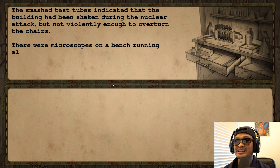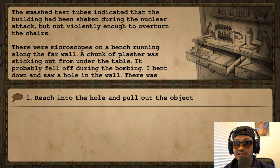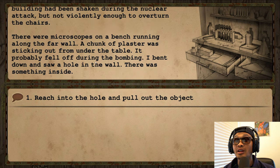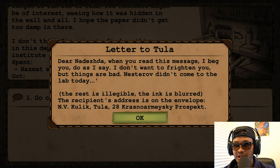Let's carefully search the room. The smashed test tubes indicated the building had been shaken during the nuclear attack but not violently enough to overturn chairs. There were microscopes on a bench along the far wall. A chunk of plaster was sticking out from under the table — it probably fell off during the bombing. I bent down and saw a hole in the wall with something inside. Let's reach in and pull it out.